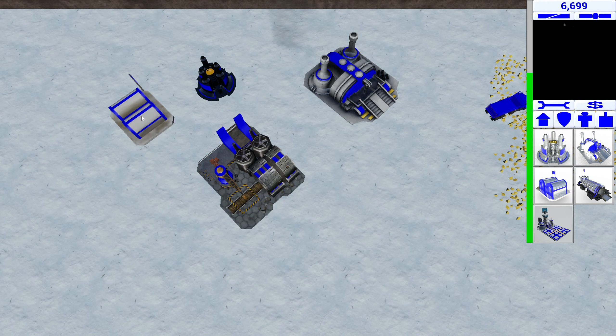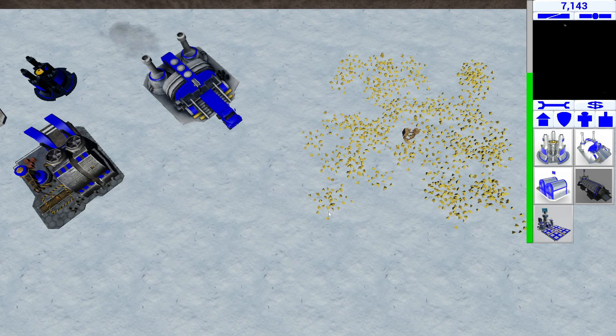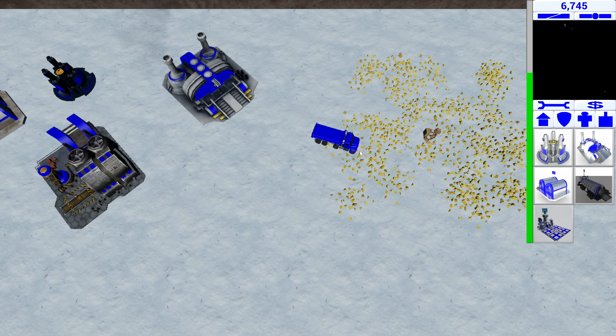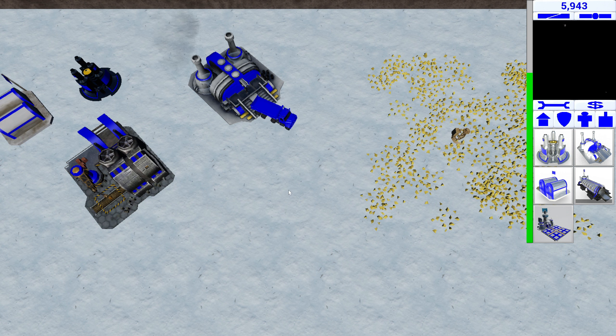So we have our Chrono Miner here — this is a Chrono Miner, you'll see that in a moment. Let's also build a tank factory. It just Chrono-ed its way over there. It looks like a regular... it doesn't even look like an ore truck. It has like a suction cup thingy going on — it doesn't have the scoop that the Red Alert 1 ore miner has.